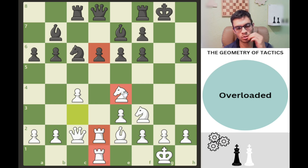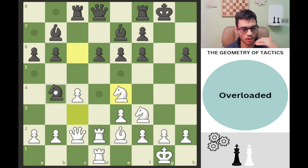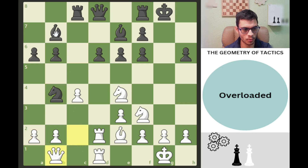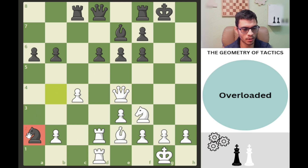Black is going to do something clever, although it doesn't work. The knight is attacking the queen and the pawn. If I retreat — which is what actually happened — the bishop can take. If I take, the pawn is gone and my queen has too many responsibilities. That's fine because the knight isn't well-placed there, and white is doing much better in this position.